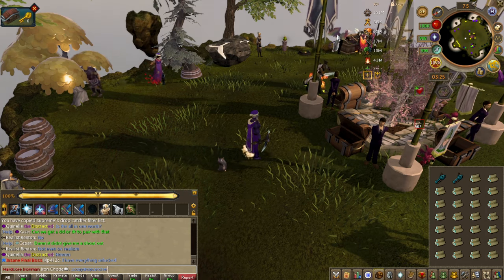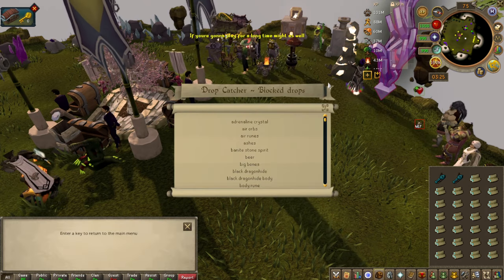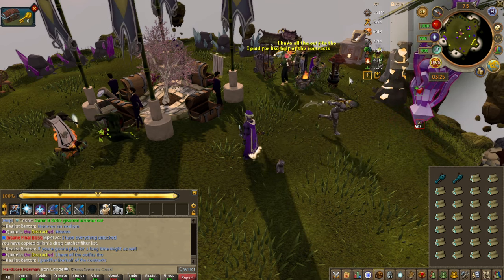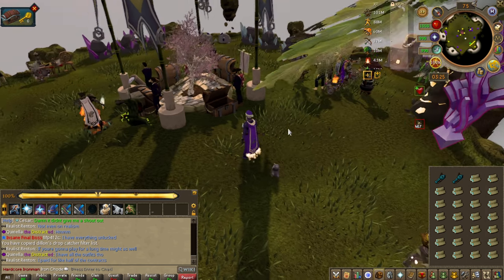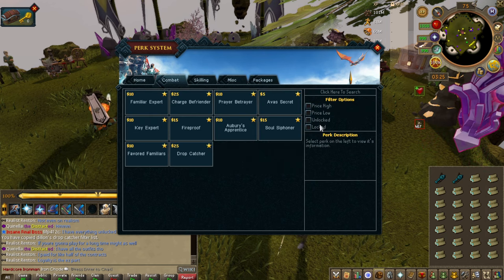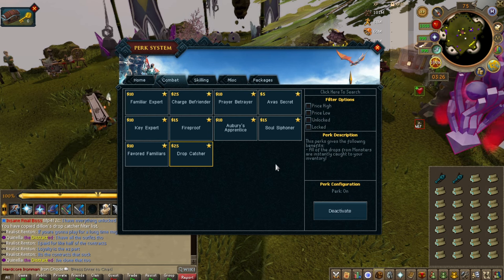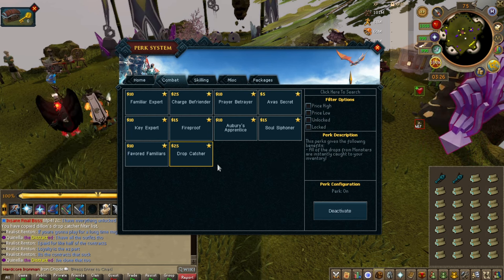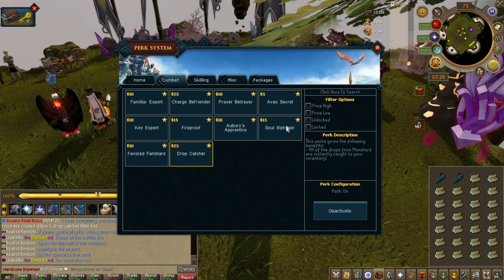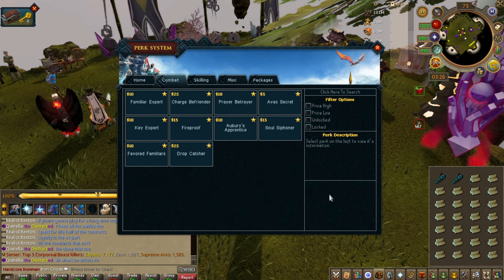CJ's would probably be the best to copy, or lemon haze — but yeah, you can really copy anyone and see what's best. Drop Catcher is really good. If you combine drop catcher with a diamond perk, the diamond passive effect is that all drops are noted. So drop catcher plus diamond is like — you just clap and you can do whatever you want. You can filter it easily and save a lot of time using other people's filters. It's basically like a Path of Exile drop filter.